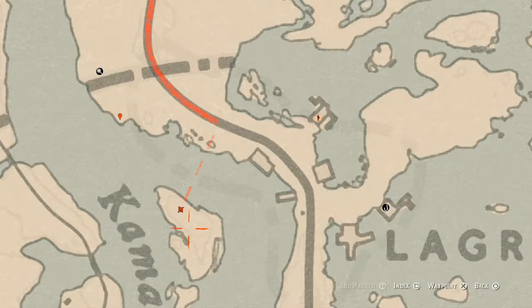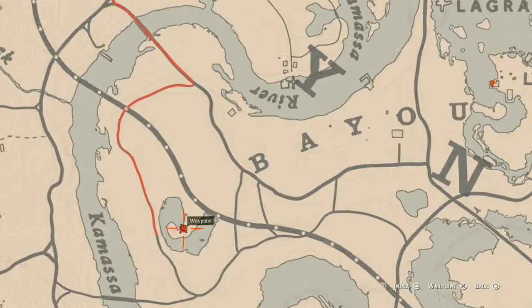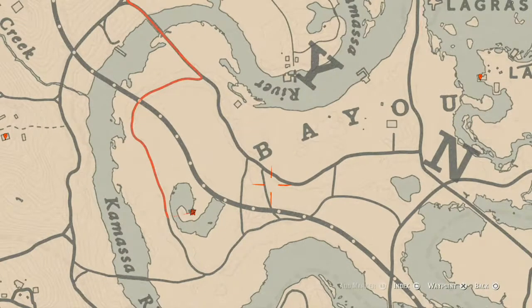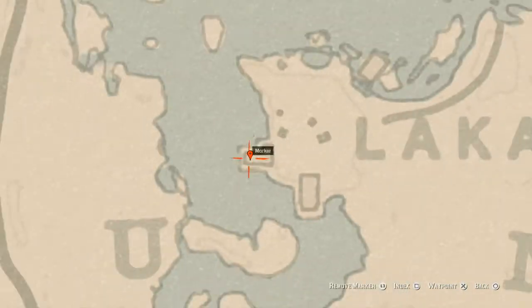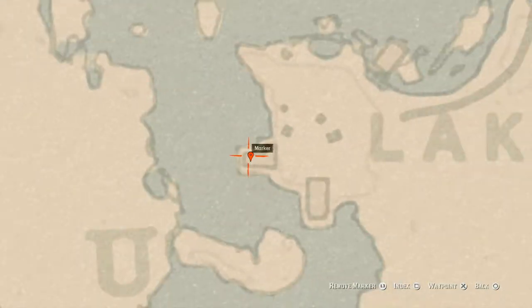Inside this shack, right outside or on the table to the right, there is a King of Swords tarot card. At the next marker, inside an L-shaped shack, go inside and head directly to the back — on the right side of the shack you will find a goat hairbrush. This goat hairbrush is a family heirloom.